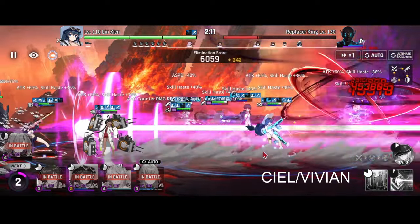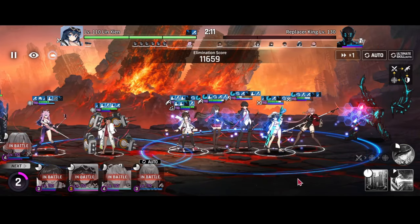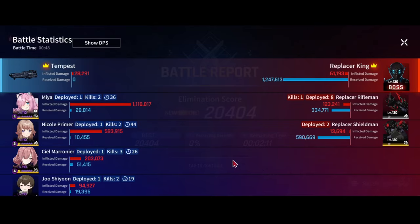Once we pop everything, we use Mia's ulti and then Seal's ulti — because Mia's ulti takes forever — and then we just one-shot the boss. Mia taking top damage, because why not?